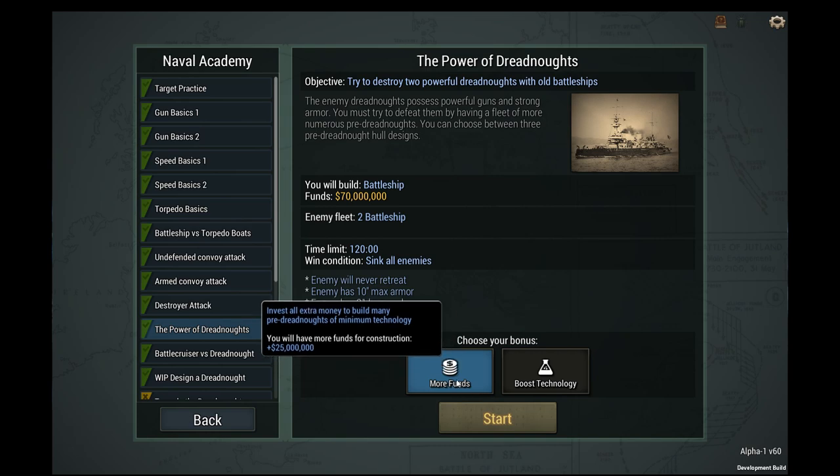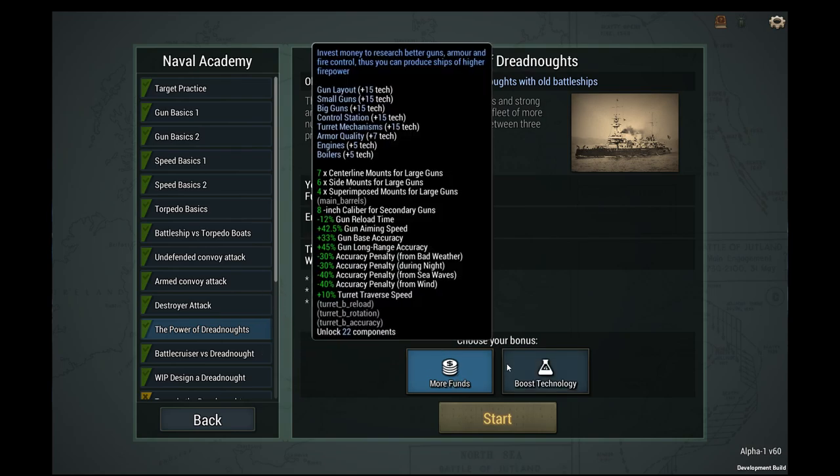We have a choice. We can take 25 million extra for a total of 95 million, or — which more likely we'll take — the technology. Which is a whopping plus 15 to gun layout, small and big guns, control station. Oh yeah, we're definitely taking that.